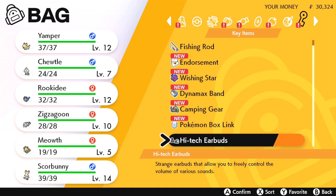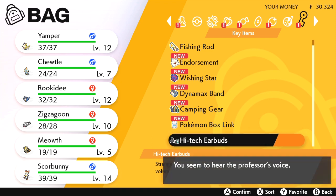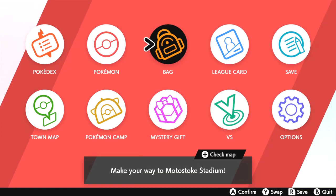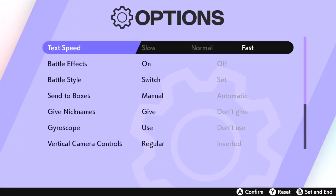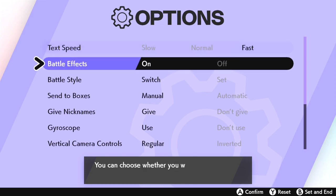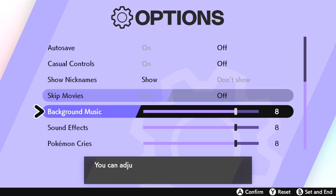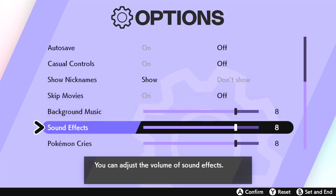You talk to him and he's going to give you a pair of high-tech earbuds. What this does is allows you to go into your options menu and change the sound options in the game — like the background music, sound effects, and Pokemon cries. Again, something that I felt should have been unlocked in the options from the start, and for some reason Game Freak decided not to do that. It's just a weird thing, but if you've been looking for those options, hey, this is how to unlock them.